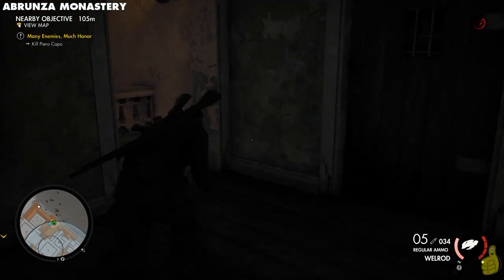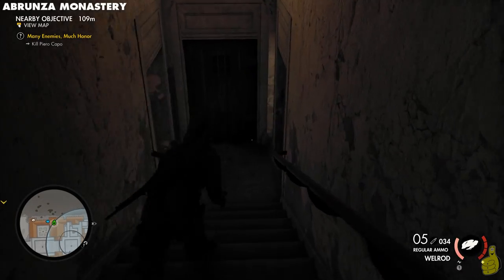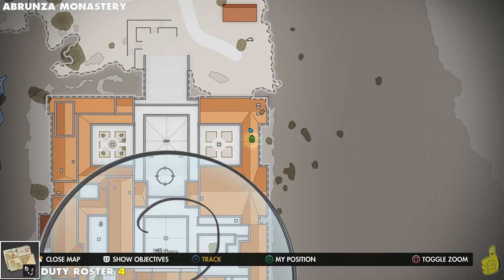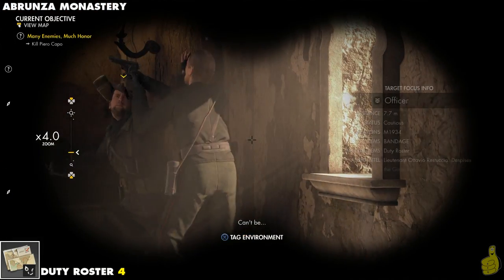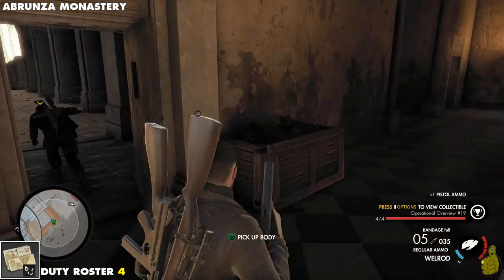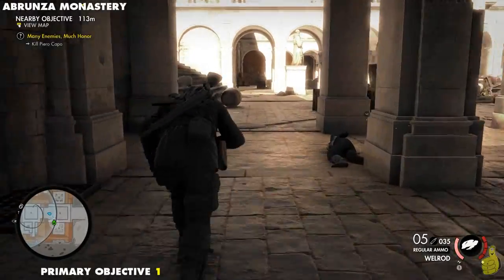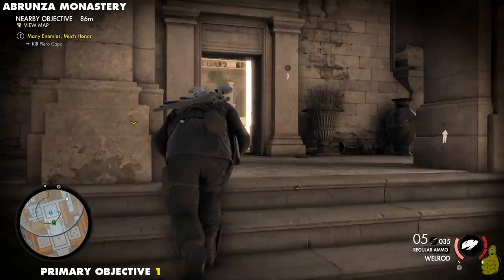This officer is kind of out of place — he actually tries to bum-rush us at the window. He's normally out in the middle area, but he's wandered. He's inside — and Booyakashow, he is down! We search his body and grab the final duty roster for this level. Next up is the primary objective: taking out one of the main guys. We've got to kill Pierro — I think that's how you say his name. I'm always terrible with names.